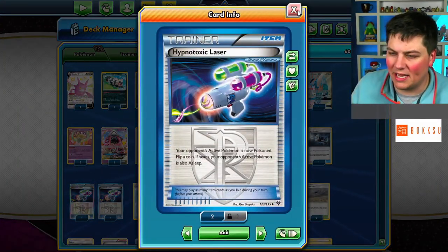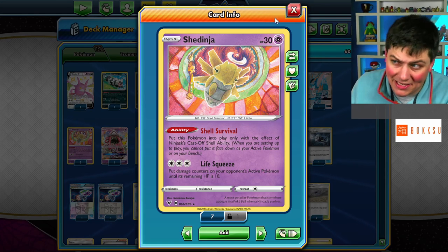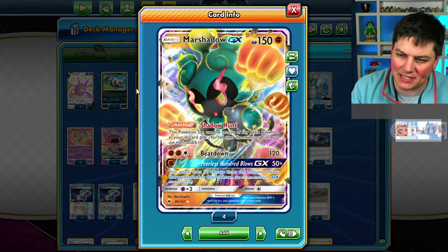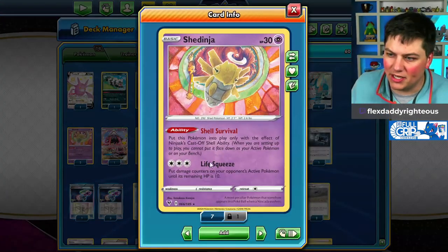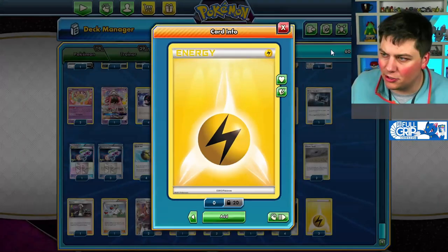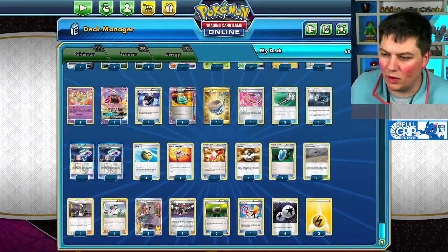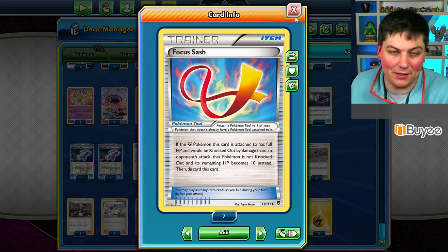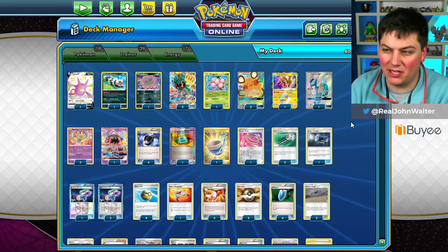We've got Hypnotoxic Laser and also Galarian Zigzagoon if we need it. How are we going to attack with Shedinja? Since it's a basic Pokemon, we can use Marshadow GX. Marshadow GX with the ability Shadow Hunt lets this Pokemon use the attacks of any basic in your discard pile. So we can power up a Marshadow with the appropriate energy and smack down using that Life Squeeze attack. We also have Tapu Koko plus Double Colorless and Lightning Energy to power up a Marshadow in one turn, and Raihan for the same. We have a Focus Sash too — a nice wrinkle that will keep your Marshadow alive with 10 HP if it gets swung into.